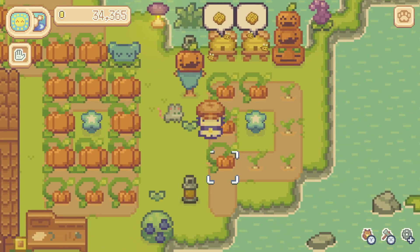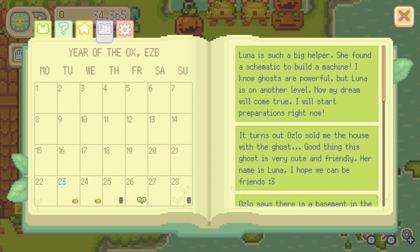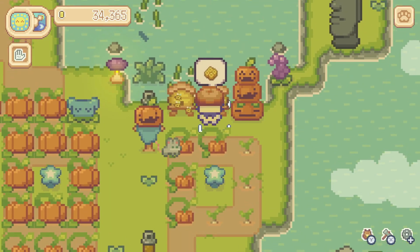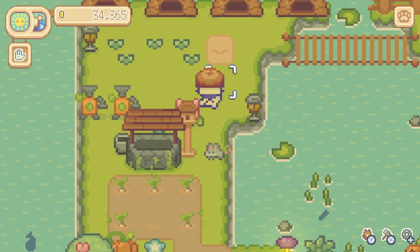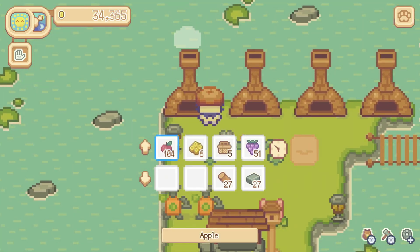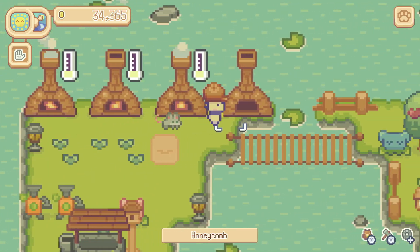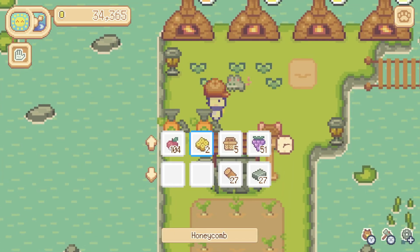We've got honeycombs today. Let's take a peek at our calendar — we get honeycombs today and tomorrow, and then we're going to have a foggy day. We're on the 23rd, highlighted in blue. We do like to collect the honeycombs. They don't seem to be used to craft anything, but we can put them in our ovens to make some nice little meals. We tried putting one in the juice maker — nope, can't do that.